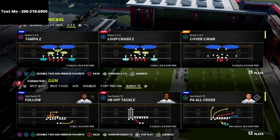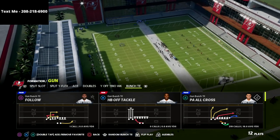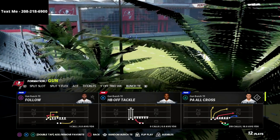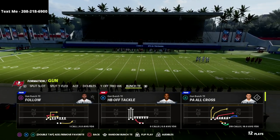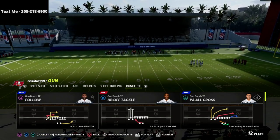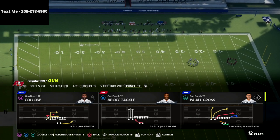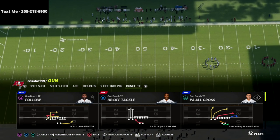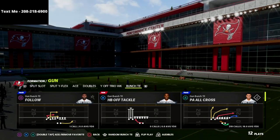Now if you're new to the channel, be sure to click subscribe — I post new videos every single day that can help you become a better Madden player. I also wanted to let you know that my bunch tight end offensive guide is out. If you want to get a free one hour preview video, all you have to do is text the word Madden to 208-218-6900. If you want to get the offensive guide, there is a link in the description.